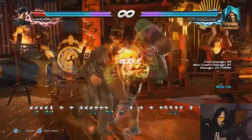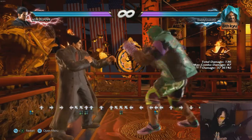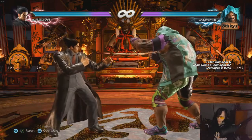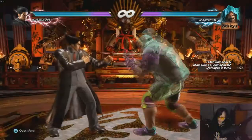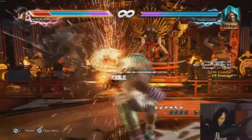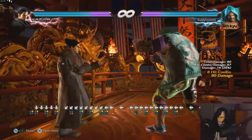Just from grabbing him off the wall — 40 damage. And you can also do the quarter-circle version there for even more damage. It's quite insane.